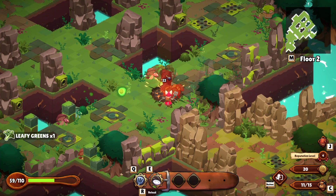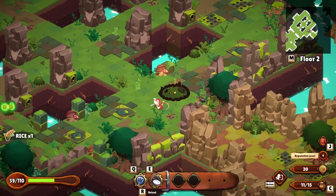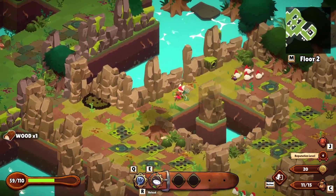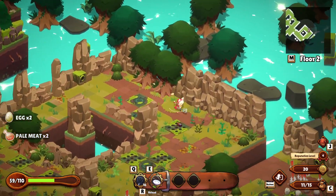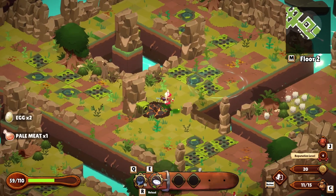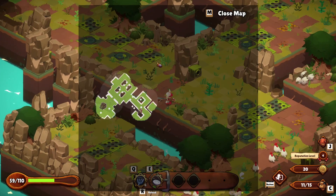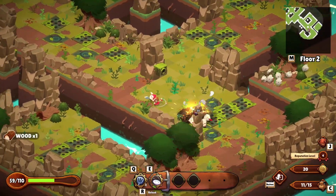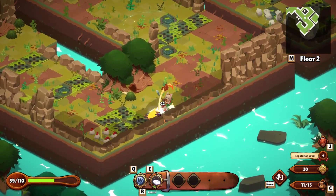Now, if we die in the overworld here, we lose half of our belongings, and we don't want that to happen. Occasionally there is an area that you can find that allows you to drink from a well, and that'll give you half of your health back. What we want to try and do is uncover the majority of the map. I've found it in this second part of the zone before, so I'm hoping it'll show up again.